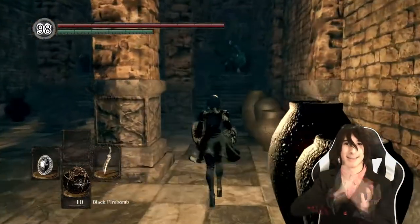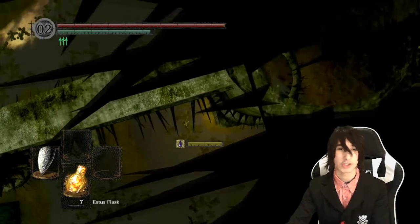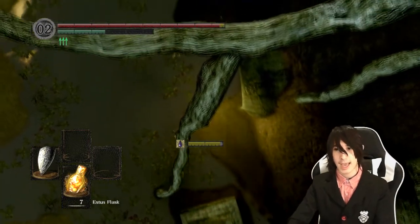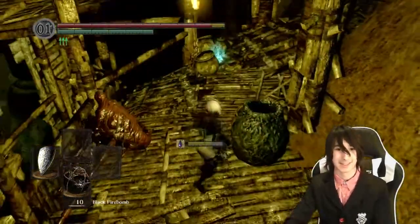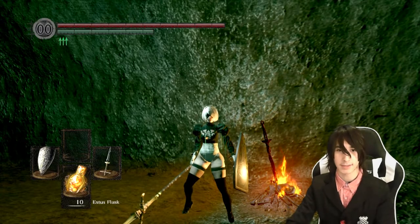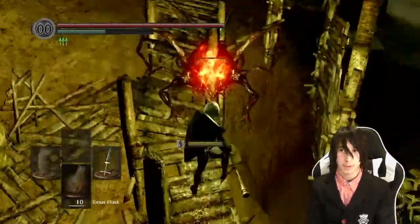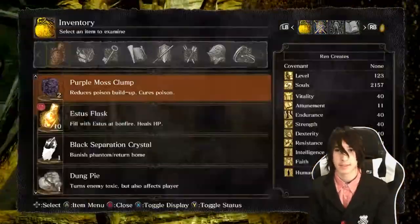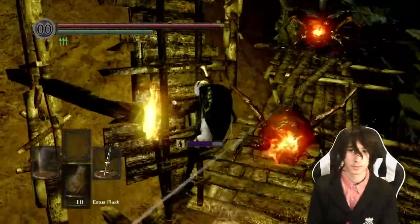The Quelaag skip uses death cam mode triggered by breaking a pot in Blighttown rather than the parkour method from the original. Make your way down to Blighttown, into the swamp, then go left from the bonfire tunnel area and up the wooden pathway. Kill the enemies and bugs along the way, and watch out for the toxic-spewing guys with blow darts — very annoying. I recommend taking them out before attempting this glitch.